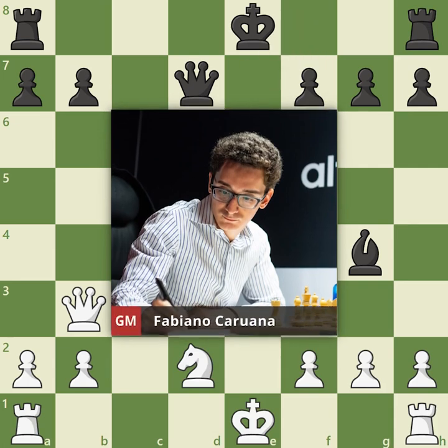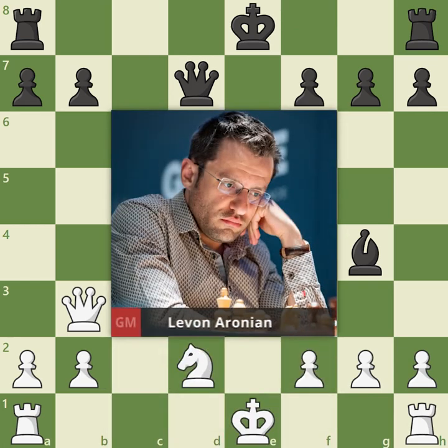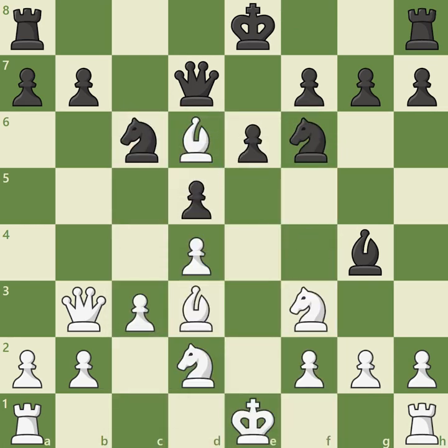His opponent, Grandmaster Levon Aronian, accepted this offer with bishop takes d6, queen takes d6. Exchanging the dark-squared bishops involves a potential pawn sacrifice, allowing White to play queen takes b7. Of course, White does not have to accept this sacrifice and may decide to castle, following the simple safety-first attitude of the exchange variation. But Grandmaster Aronian challenged Black to prove compensation after queen takes b7.